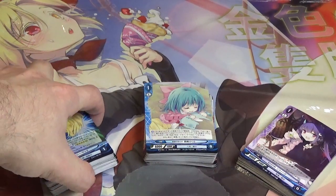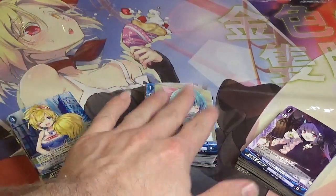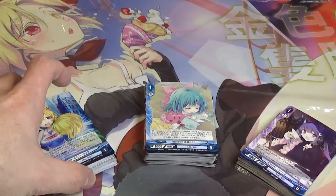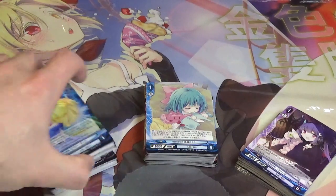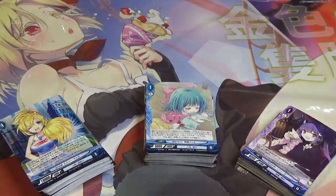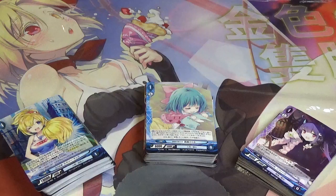First we're going to start off with a chapter 9 stack, then chapter 10, then miscellaneous — ones I was able to find from previous sets that I was missing. Today's lovely playmat is of Clarissa on vacation from the chapter 3.5 set, the small mini set they did with about 40 cards where every card was holographic and it was an on-vacation theme.